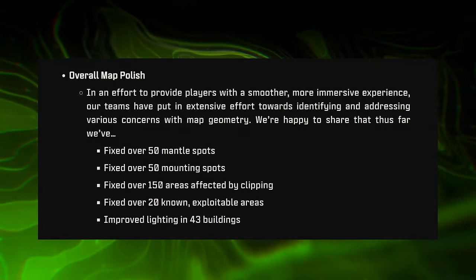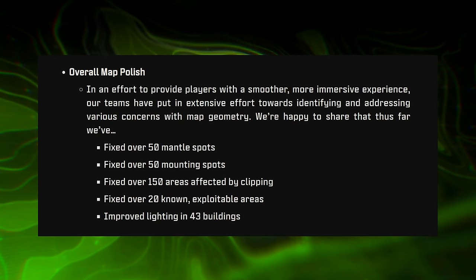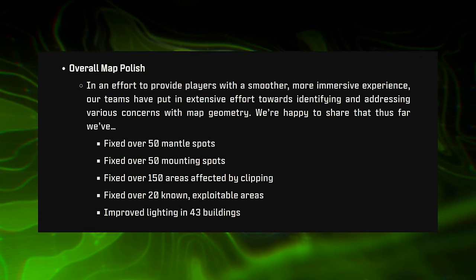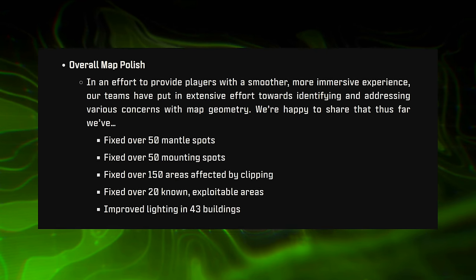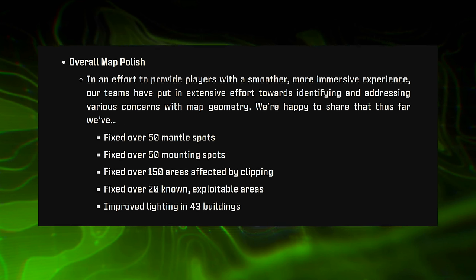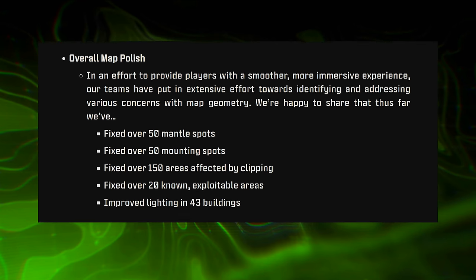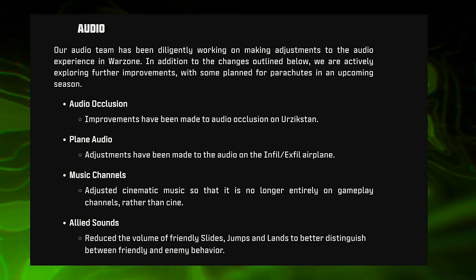Moving away from weapon tuning, there were updates to map polish. The team made an extensive effort identifying and addressing concerns with map geometry — they changed over 50 mantle spots, fixed over 50 mounting spots, fixed over 150 areas affected by clipping, fixed over 20 known exploitable areas, and improved lighting in 43 buildings. This is likely something that will continue in future updates.